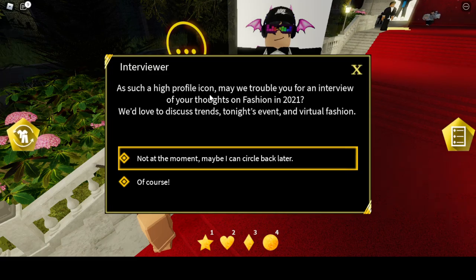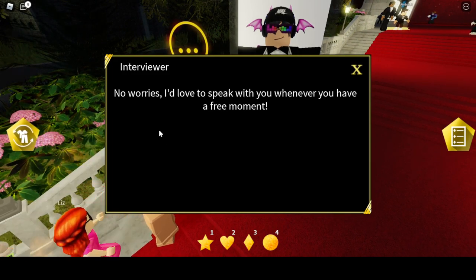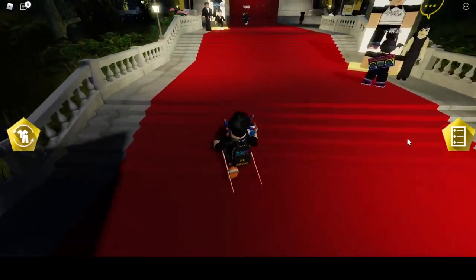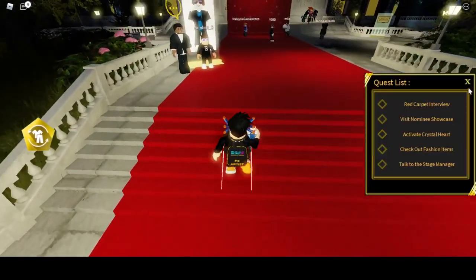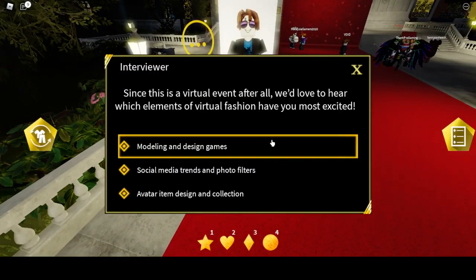An NPC says: 'As such a high-profile icon, the trouble you will find — worry of your thoughts. In version 2021 we love to discuss the fashion event and virtual fashion.' Okay, now let's go to the next area and leave these all.